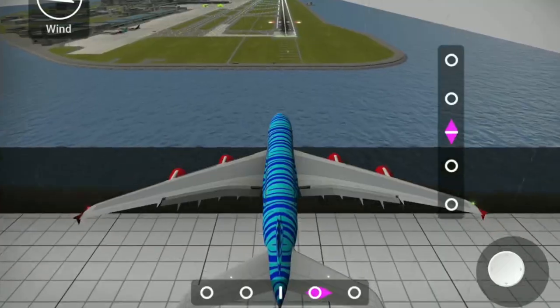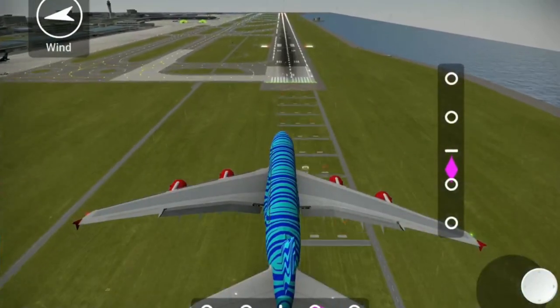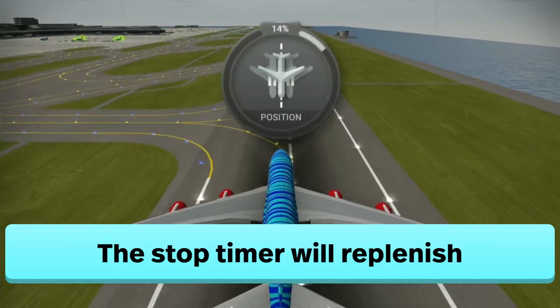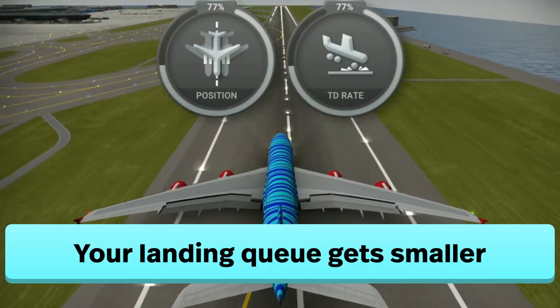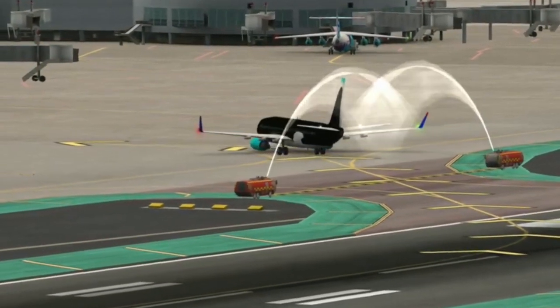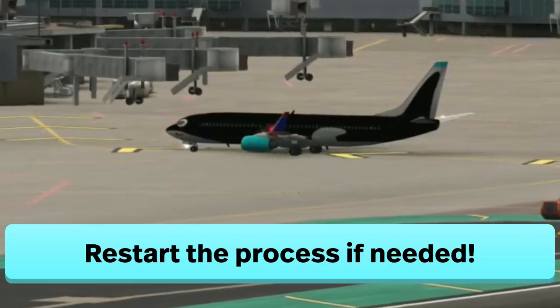If you let planes sit in the arrival queue as long as possible, it will accomplish the following: the planes that are landing can continue to land, the stop timer will replenish, and your landing queue will get smaller. If you still have a landing queue after holding the planes in your arrival queue, you can restart the process by pressing the stop button and letting more planes land.